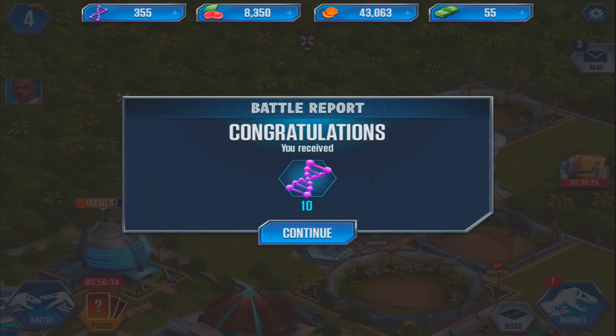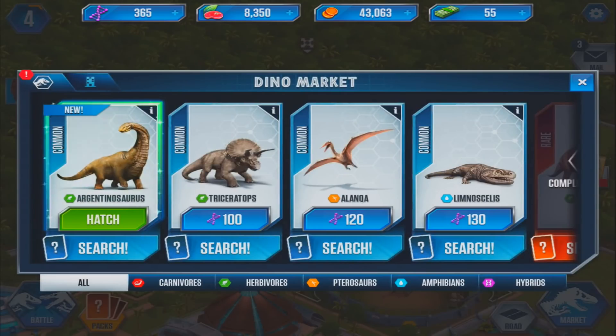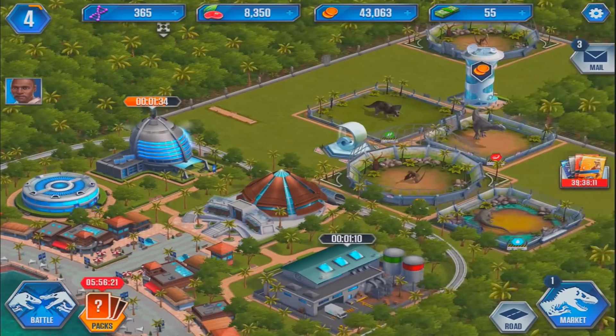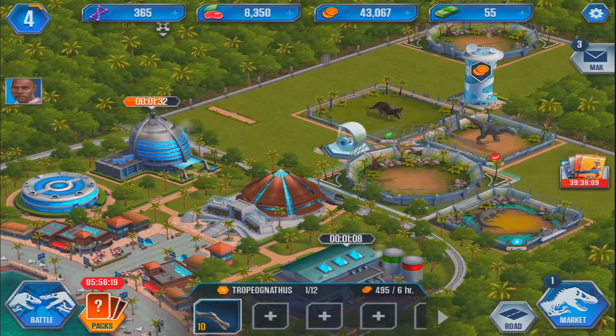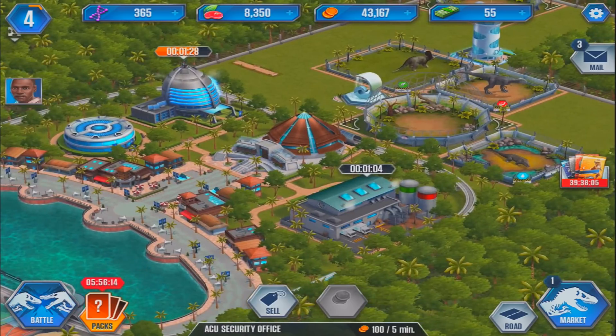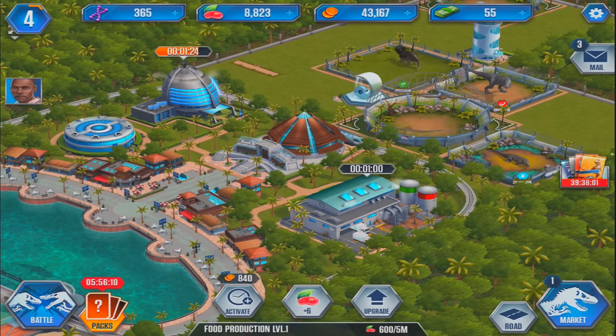We got 10 DNA and we unlocked Argentinosaurus — he's a new guy. We can hatch him as well. Let's throw you in there. Which guy is that? That's another Tropy in there, almost ready to go. Our food is going up nicely there, so let's keep that going.